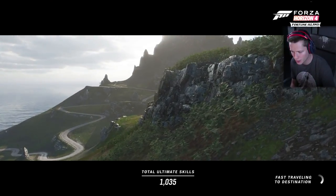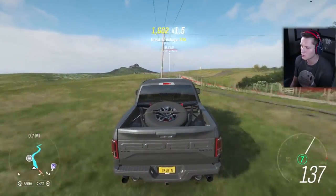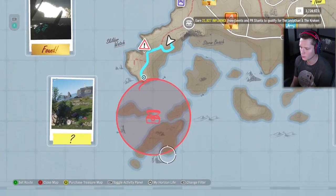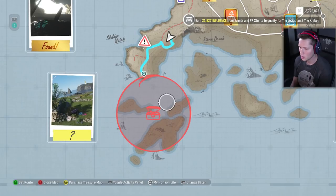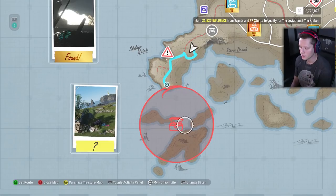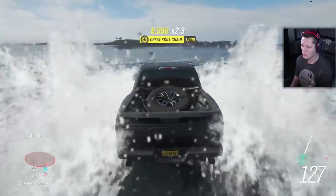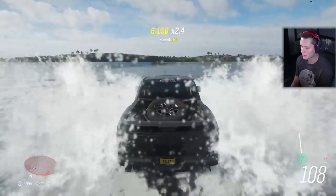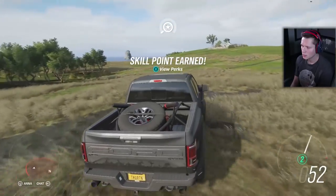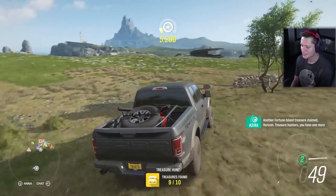It looks like the next objective is near a lighthouse. I'm going to fast travel back and hop in a truck — probably a Raptor — and see if I can find it. I can see the yellow and white lighthouse out there, I just don't recognize the little islands it's on. The lighthouse is here, that's the cape, these are the rocks — it's got to be here somewhere. Not sure how deep this gets but we're just going to hope the truck can make it. Got him — another million bucks!